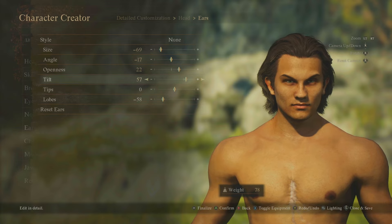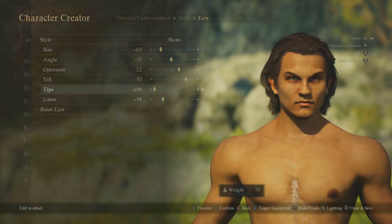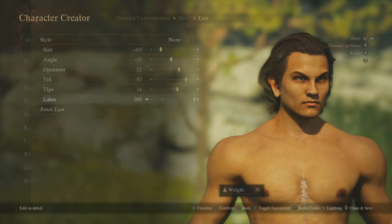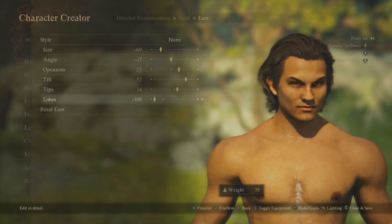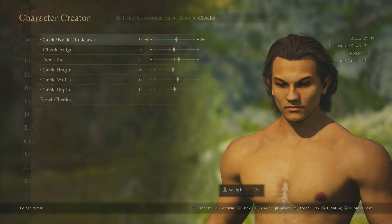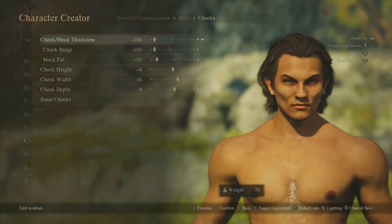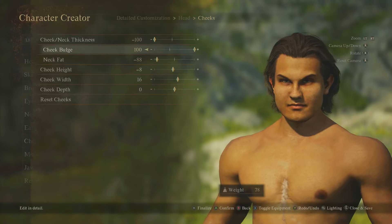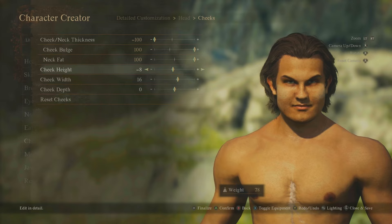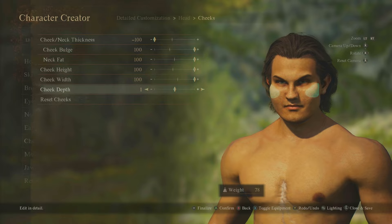There are ear tips — if you hover over them it highlights the relevant part. The lobes can be all droopy or really tight. Moving to the cheeks: cheek and neck thickness, you can individually adjust the bulge and neck fat. Then cheek height, cheek width, and cheek depth.